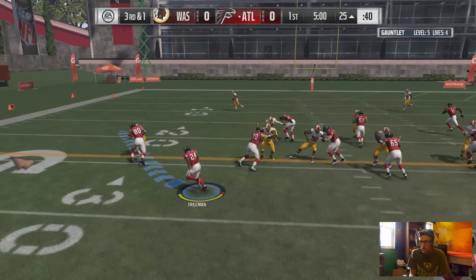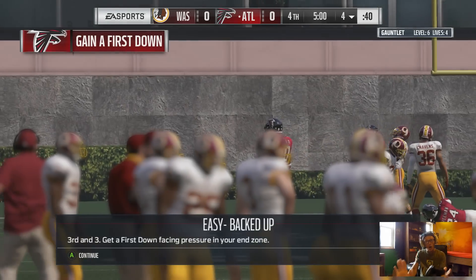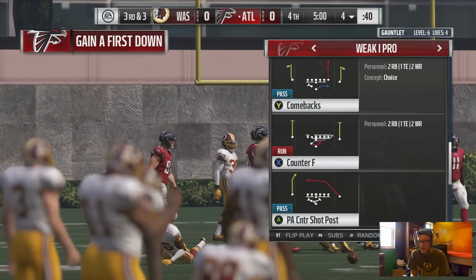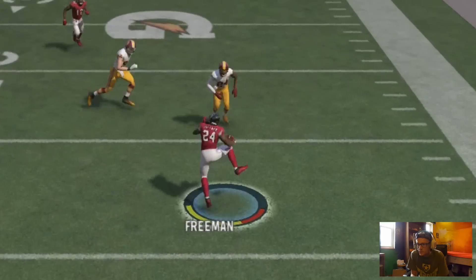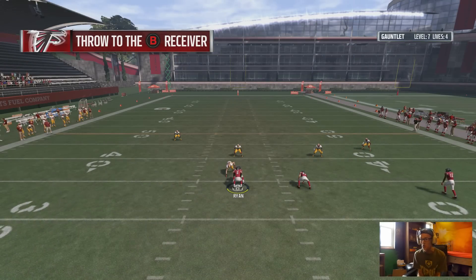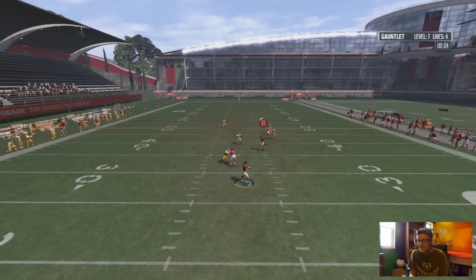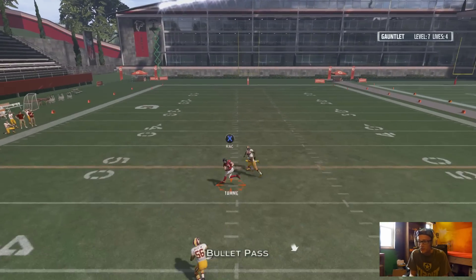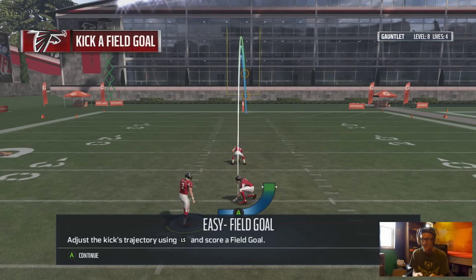We cannot be doing this terrible this early. We're going to go ahead and dump it off - kind of a screen pass with Freeman. We hurdled somebody! Are you serious right now? That hurdle was absolutely disgusting. Made the defender look dumb as we throw it to our tight end. Oh my gosh, was that sweet.